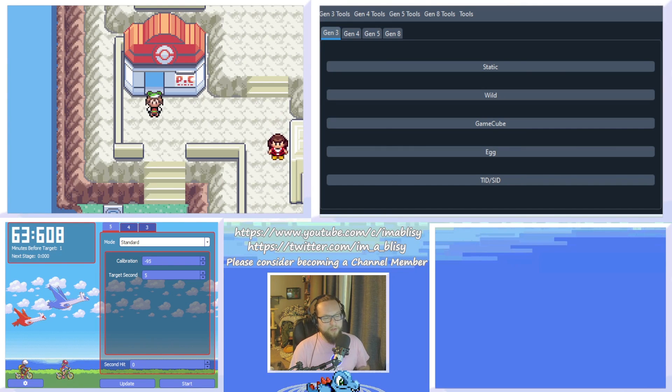Hey everyone, today I'm going to be teaching you how to figure out your secret ID in Pokemon Ruby, Sapphire, Emerald, FireRed, LeafGreen, or Coliseum or XD. You're going to be able to do this without resetting the game or without hacking the game.